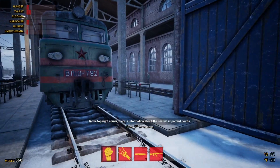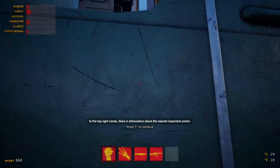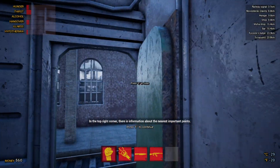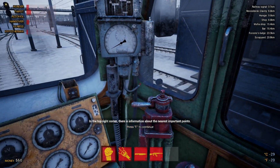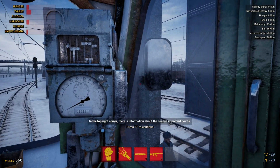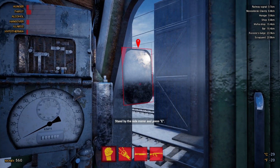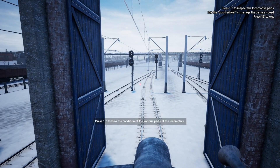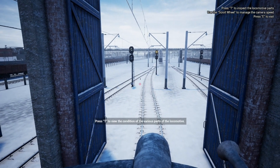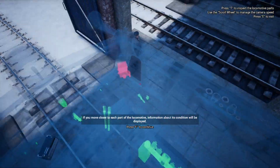We are back playing Trans-Siberian Railway Simulator and we've just arrived at the train, so we're going to climb up. If you enjoyed my previous video you'll hopefully enjoy this one too. We'll be starting off by setting up the train the same way we did last time. If you want to skip past this part please do, but if you haven't seen it I'd recommend watching it. We look at the mirror and press T to view the parts of the train.